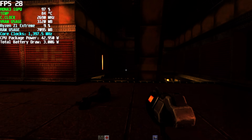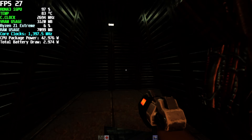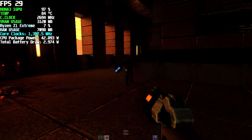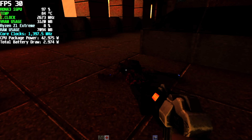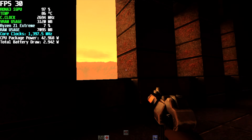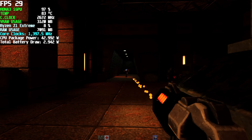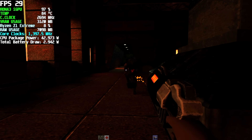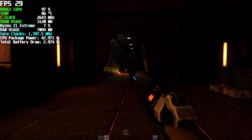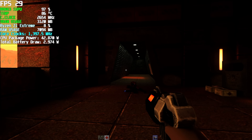Here we have Quake RTX — it was a bit hard to see while filming the screen, so I plugged into my game capture device. I got some bugs where the bullet itself doesn't do any illumination, but when it's working it does look pretty. Afterburner is still running in the top left and I'm getting an average of around 27-28 FPS with this game. I thought we'd get a little more out of it, but there's a lot going on with all of this global illumination and ray tracing.